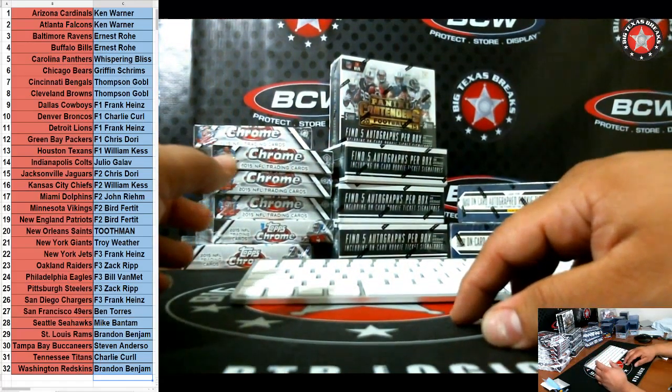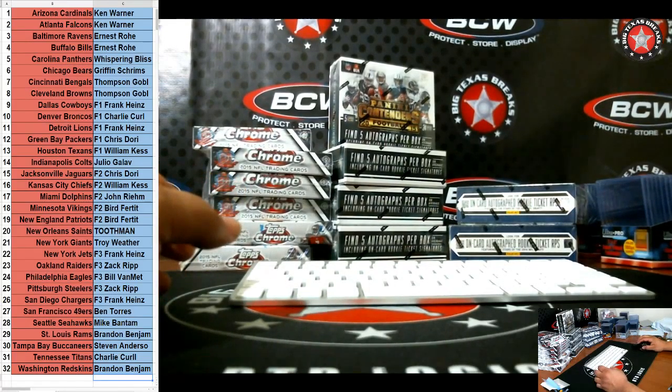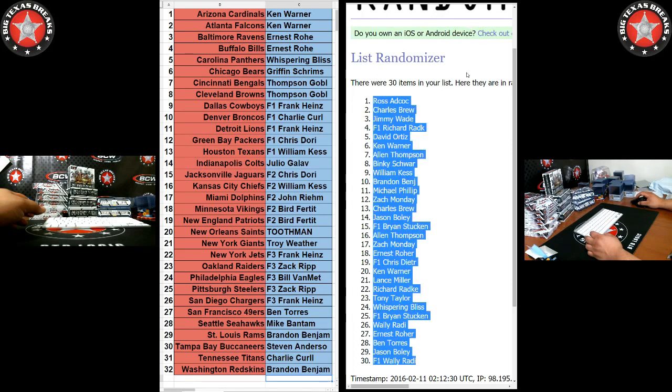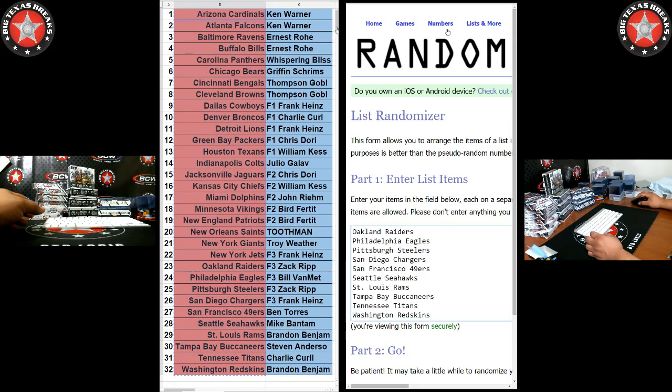Now, if you bought a spot, you get a random team. Let's go ahead and do the randomization. A lot of y'all know how this works, but for those that don't, I'll give you a nice little play-by-play as we go. So what I'm going to do is take these teams right here — they're in alphabetical order — I'm going to copy them and plug them into the randomizer.